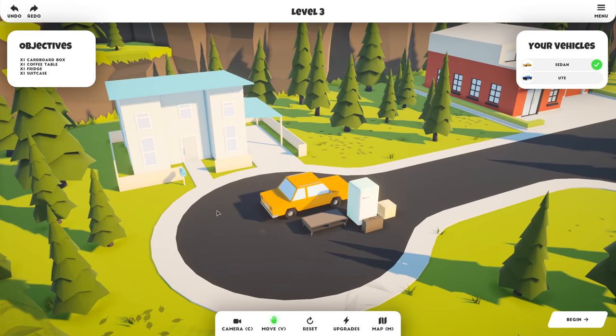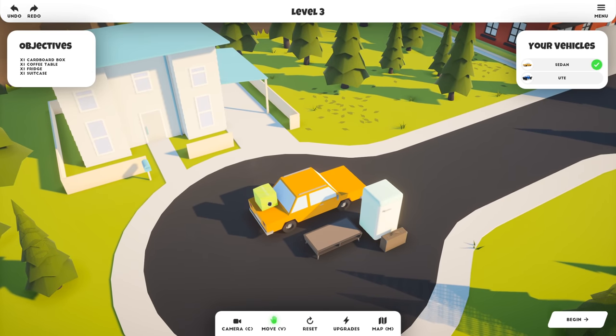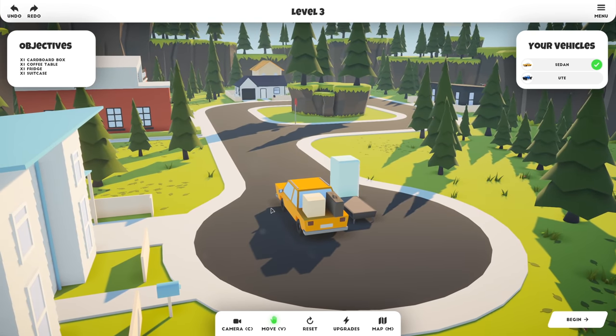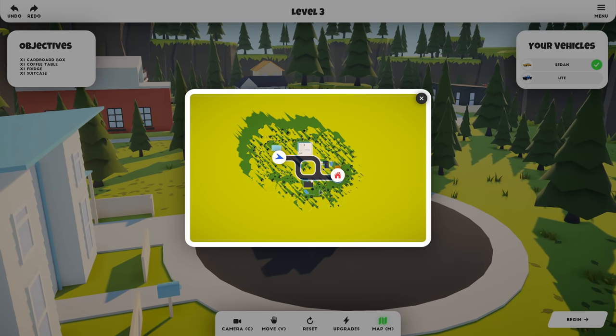You can kind of see right away that things have gotten a little bit more complex. I have to fit a fridge, a table, and a couple of miscellaneous objects onto this car to try and get it around, and this one is a semi-complicated map. If it has turns, it's going to be difficult, and basically we have two options of ways to go.